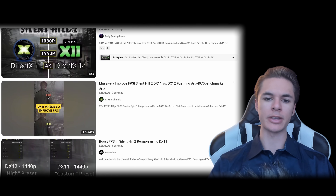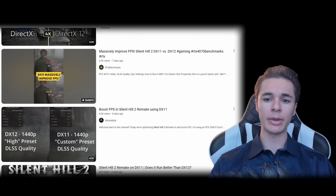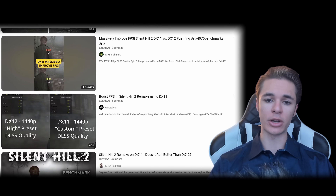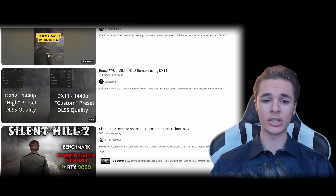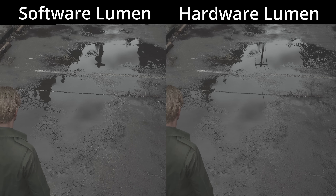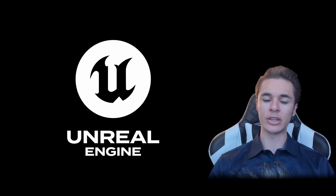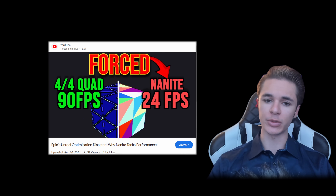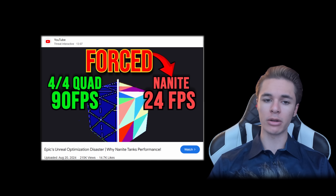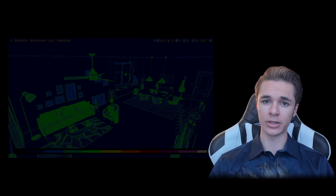People quickly realized that forcing DirectX 11 through Steam or shortcut commands improved performance. But let me explain why DirectX 11 performs better and show you how to achieve similar performance in DirectX 12, so you can still keep your hardware ray tracing support if that's your preference. When Unreal Engine 5 is running on DirectX 11, Nanite rendering is not supported. If you've watched our Nanite video, you'll know that Nanite only performs better if the developers haven't optimized things like topology or quad overdraw. Even then, Nanite is still much slower in comparison to optimized non-Nanite content.